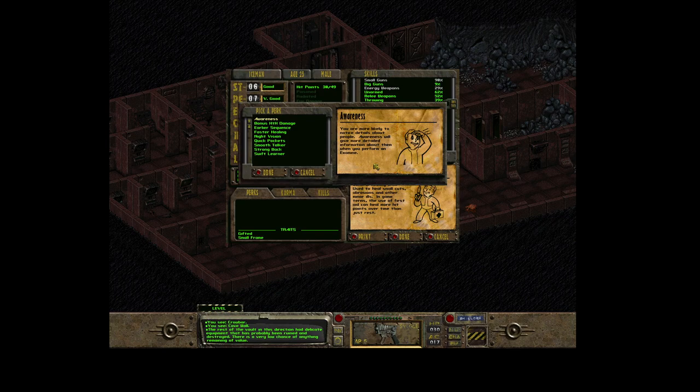Let me distribute these points to my character. For each three levels you get a perk option - you can pick up a perk which massively improves one or two of your characteristics.